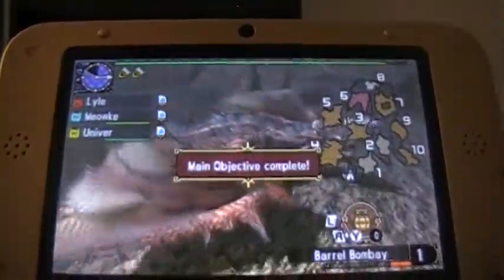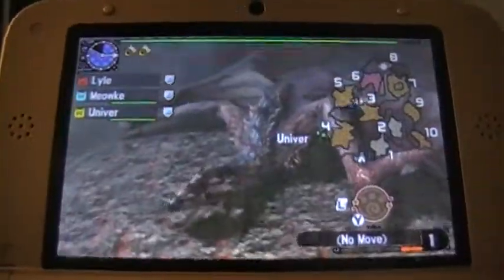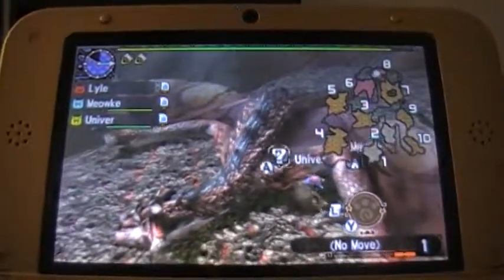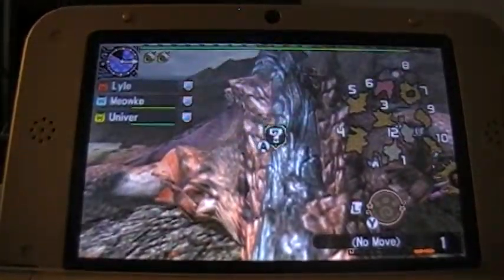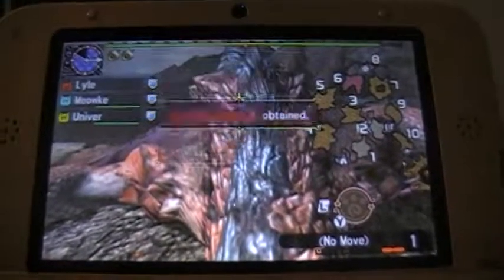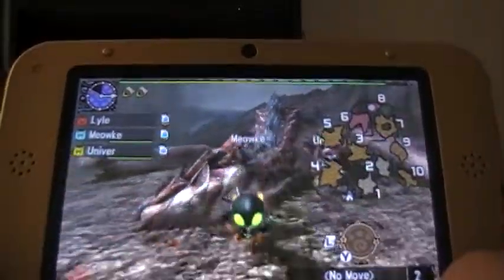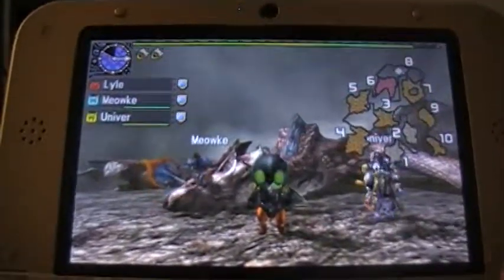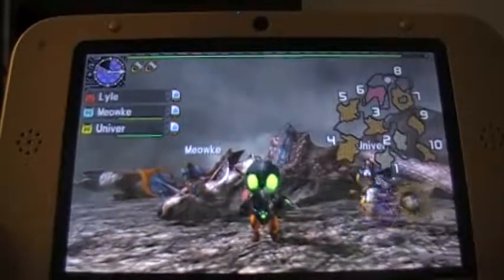And with that, we've done it — the Rathalos is defeated. Good job, Meowk and Univer. Don't worry, Luthor will be back eventually — I know he's been absent the past couple episodes. He's just taking a relaxing little vacation. But yeah, we beat Rathalos, we severed his tail, and now we're gonna get that Wrath of Meow skill that I've been waiting for all this time.